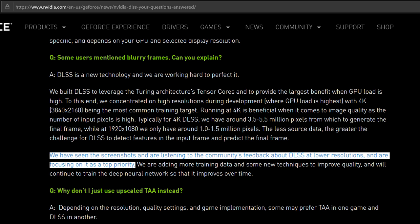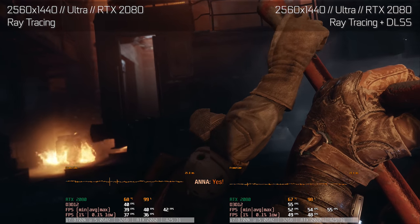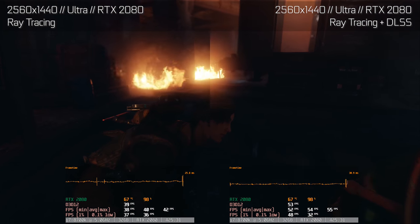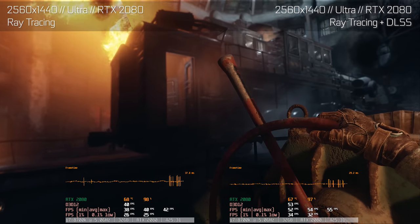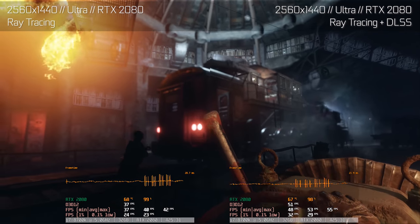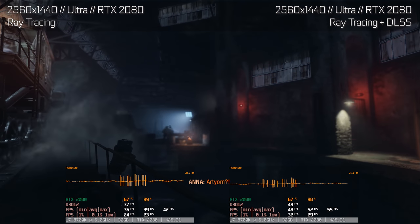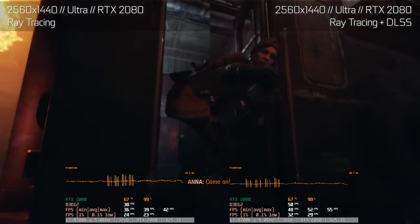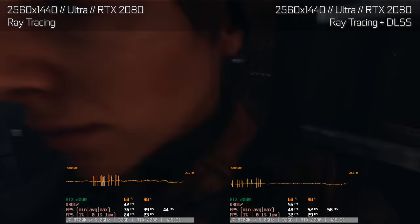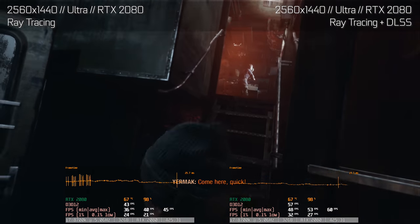Another thing gamers must consider is that DLSS will only increase your frame rate in supported games when the graphics card is the bottleneck. If your CPU is the bottleneck and the GPU load is at 85% or less, then DLSS will not increase your frame rate, as reducing the load on your graphics card does not help when your CPU is the bottleneck. You might want to use MSI Afterburner to check the GPU load of your graphics card in real time.